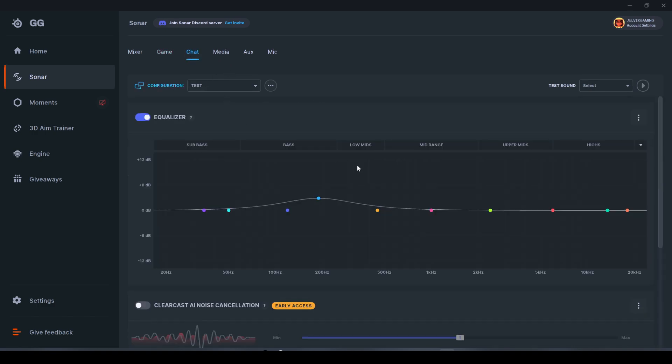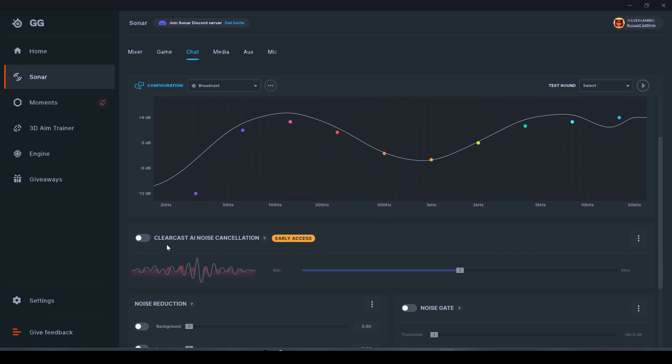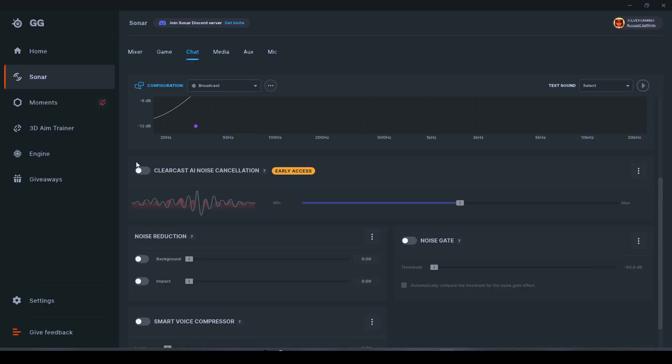Moving to the Chat output — it's pretty similar to the Game submenu. We have the same equalizer so you can tweak everything here. There are presets; I usually use Broadcast, which works well for me. You can also apply ClearCast AI noise cancellation, which cancels background noise from other people, like fans in the background. In certain scenarios it works perfectly for me, but in others I don't recommend it — it really depends on the microphone quality of the other people.